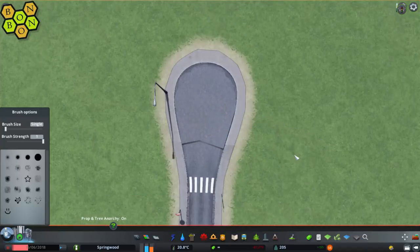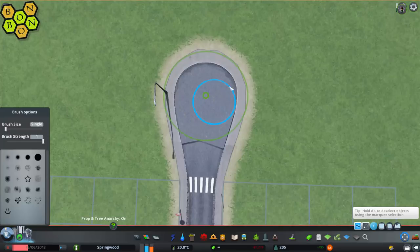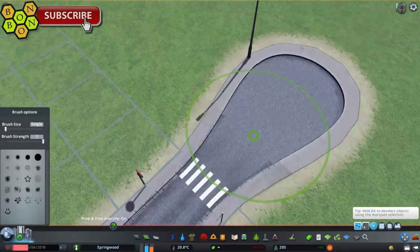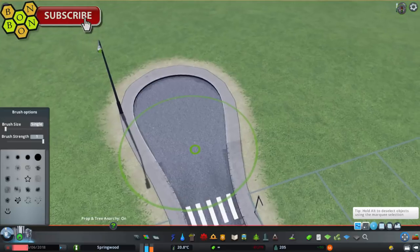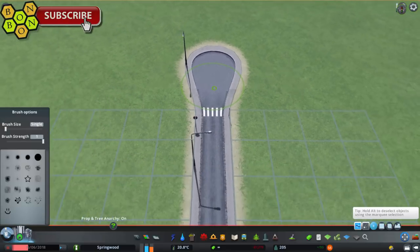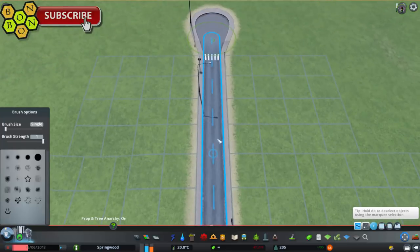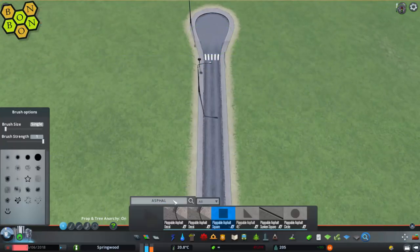Now it doesn't quite match up, and that's because one of these nodes isn't quite at the right level — it's the one down by the lower crosswalk. We're just going to use Move It, move up one node only, one little button press on the Page Up button, and it's all merged in quite nicely. It's not perfect, but I'm only showing you a quick one. You can spend hours tidying this up if you really want to, but you don't want to watch that in a tutorial.